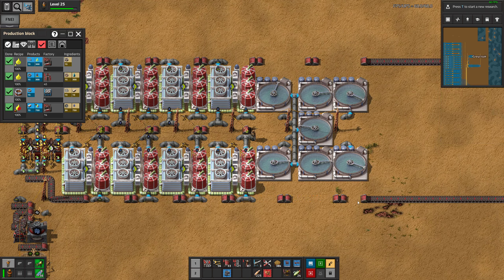We need ten of these, so five on each side. We also need purified water for both of these processes, and we do not get any purified water from anywhere right now.